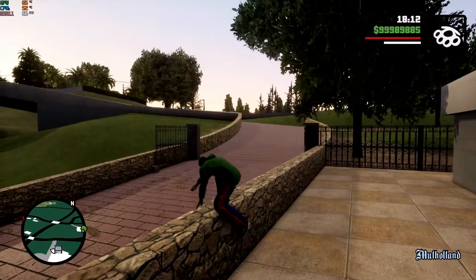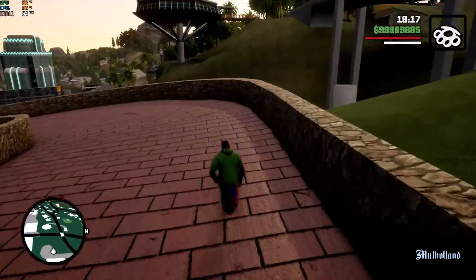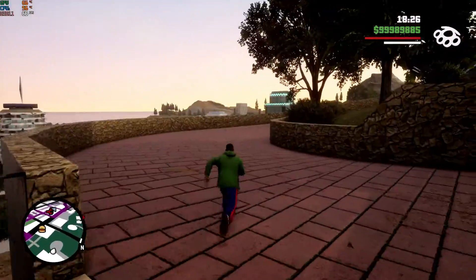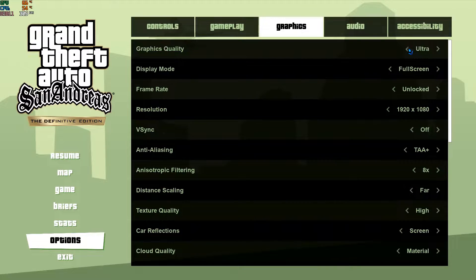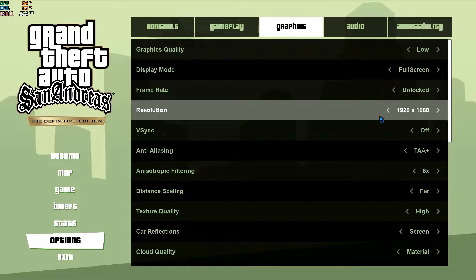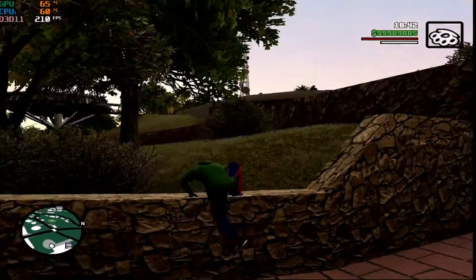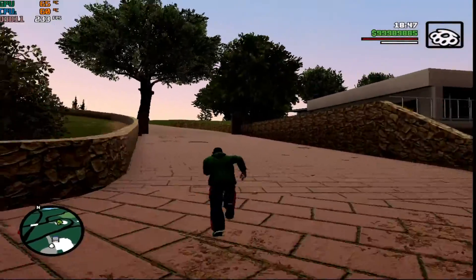Hey guys, if you want to get 60 plus frames in this game, you came to the right place. I'm gonna show you how to get the best frames ever. What you want to do is go to your settings, go to graphics, and put everything to the lowest possible settings. This is how you get the best possible FPS in the game.